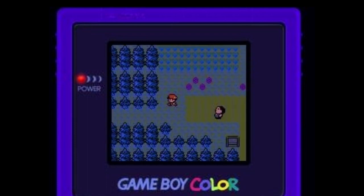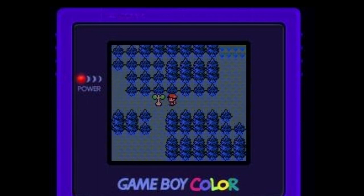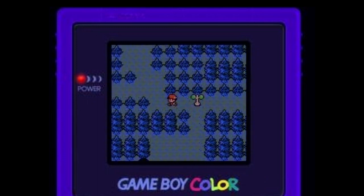Continue left onto Route 36 until you encounter this tree. Use the walk through walls glitch to go around it.